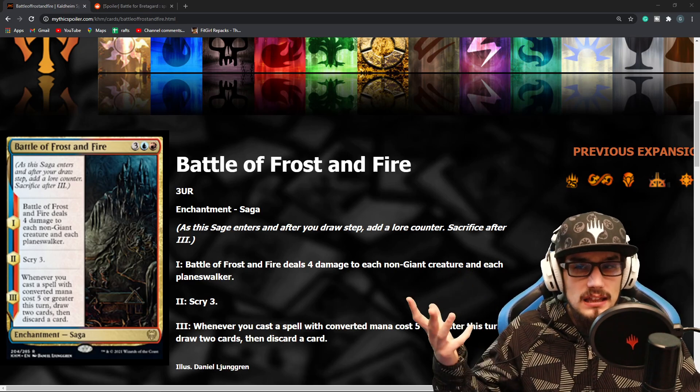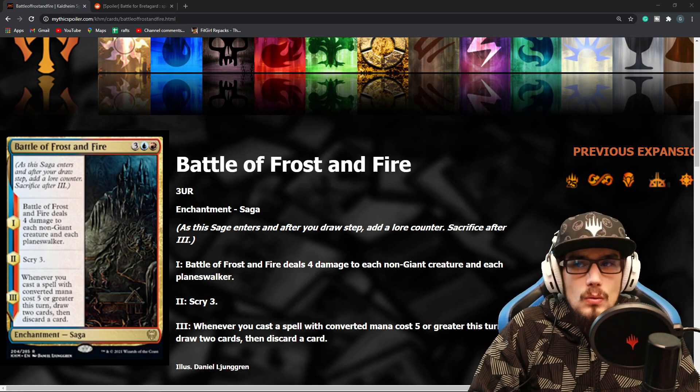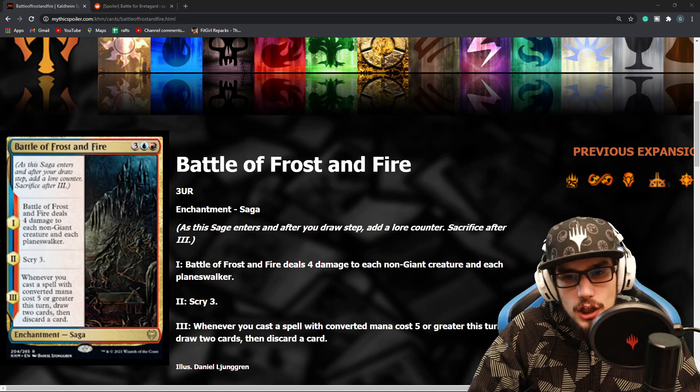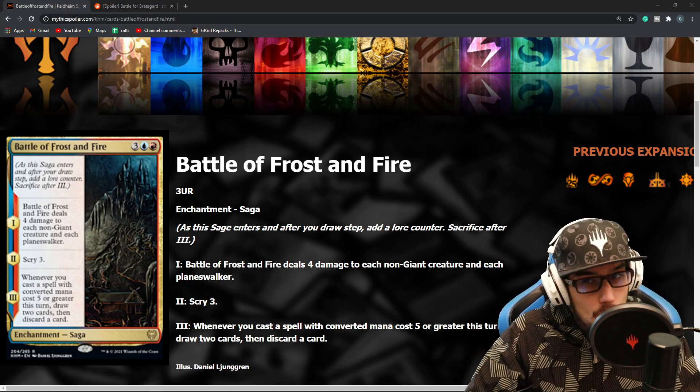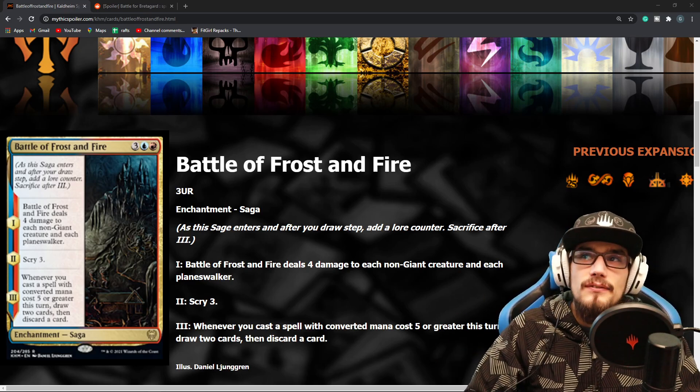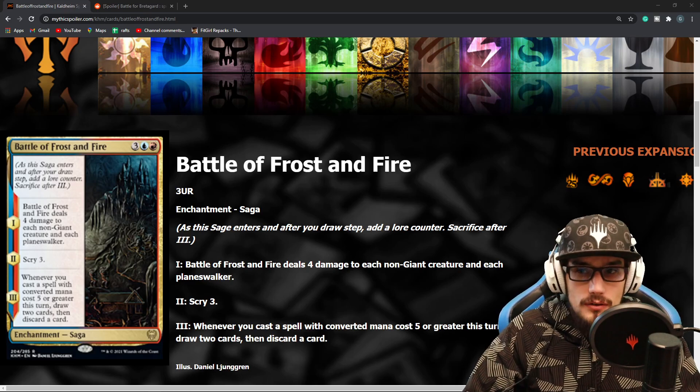The value just from the first trigger is almost worth it on its own. You're paying 1 extra mana to avoid killing all of your Giants, treating it just like you would a Storm's Wrath — not that bad. Typically, if Storm's Wrath had the option to pay 1 extra mana to avoid dealing damage to your own creatures and Planeswalkers, you would take that.